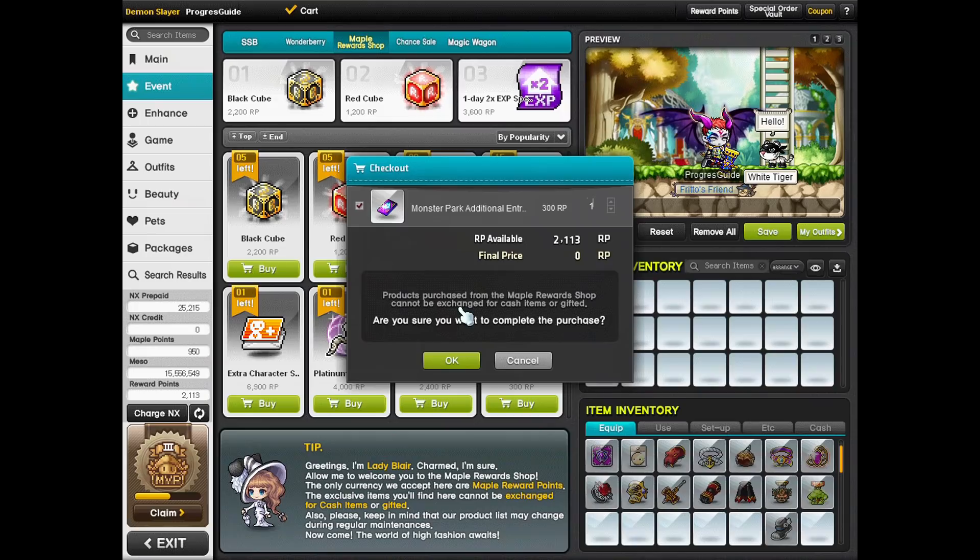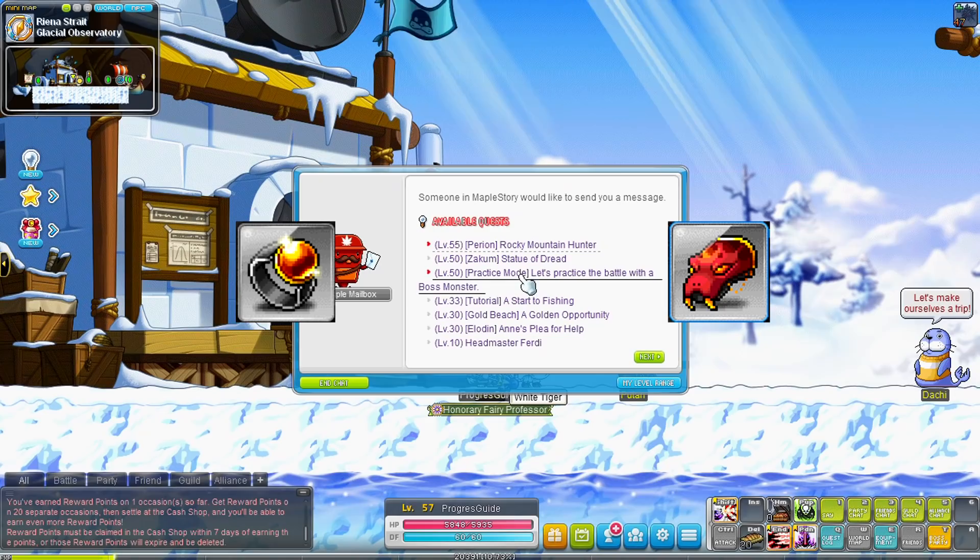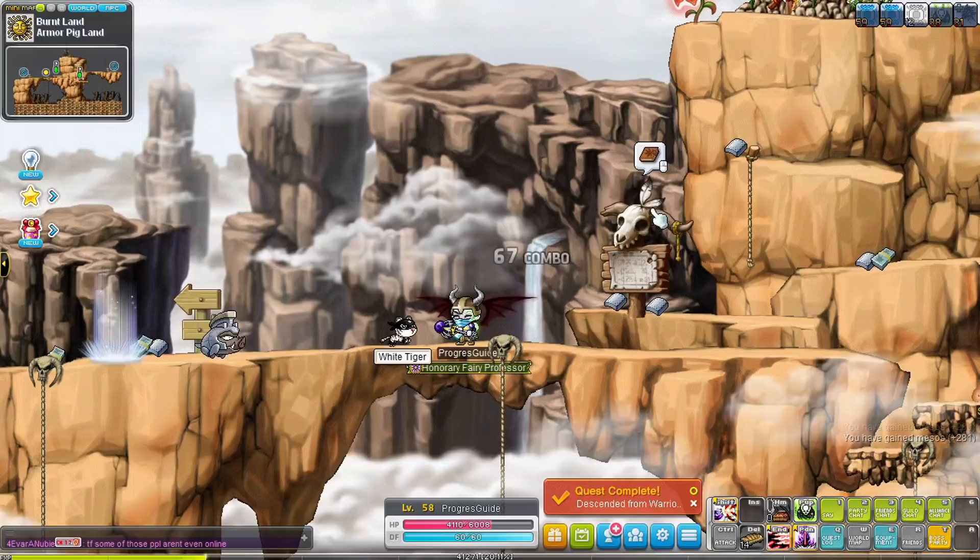Some other good equipment comes from the 'Do you know about Pets?' and 'Do you know about Potential?' quests. These quests give a free pet, a shoulder, and a ring. The pet is really useful since you'll be looting as much as possible to sell to NPCs — because yeah, we're really really poor.